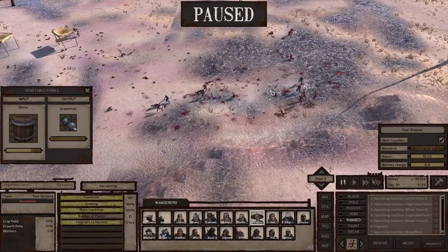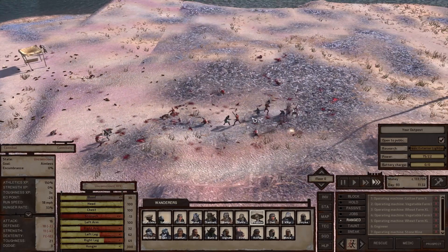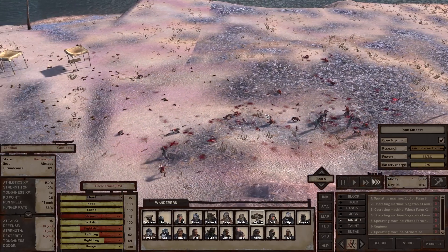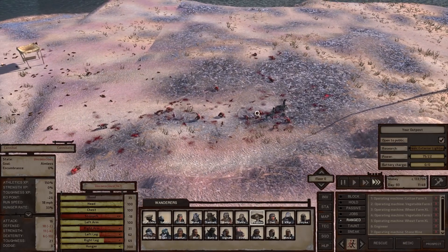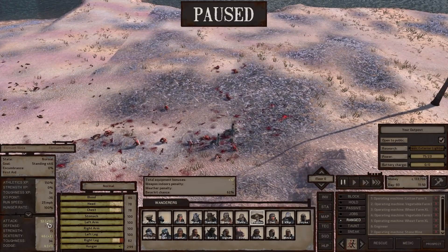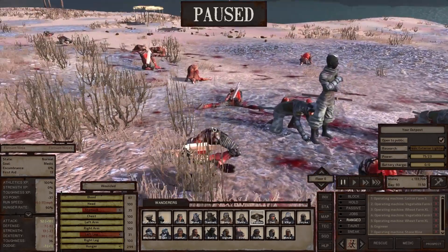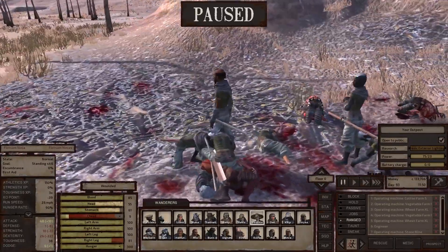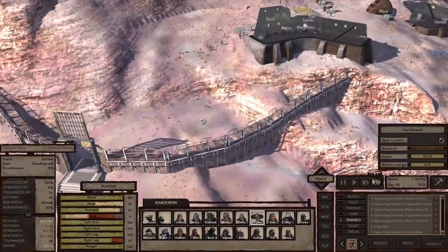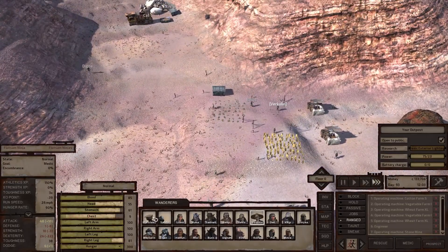Oh, little fight going on outside — lots of ninjas versus cannibals. So we do have some Flotsam patrols in the area. How strong are they? 53 offense, 7 defense — that's quite the spread. So they're all offense; looks like assassin's rags, probably katanas or guardless katanas. Perfect for killing cannibals, not perfect for getting hit by them.